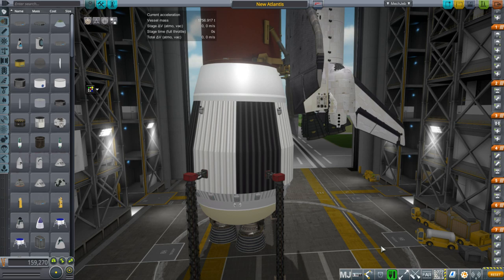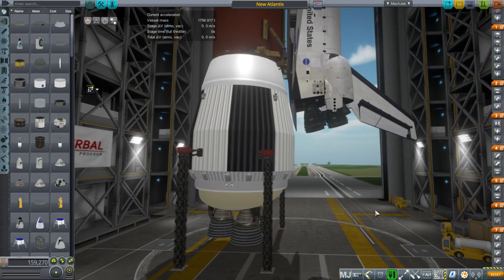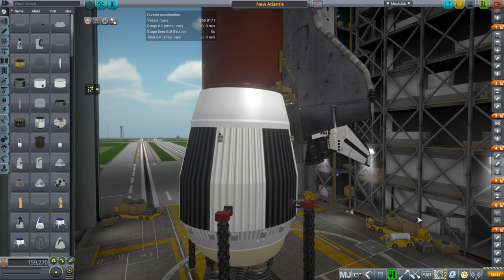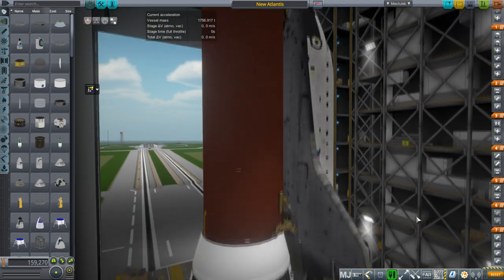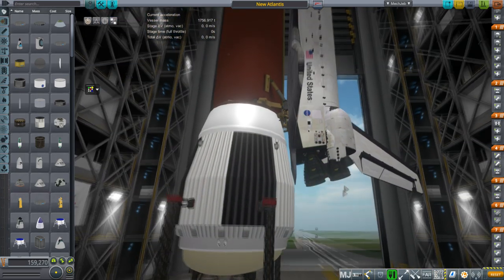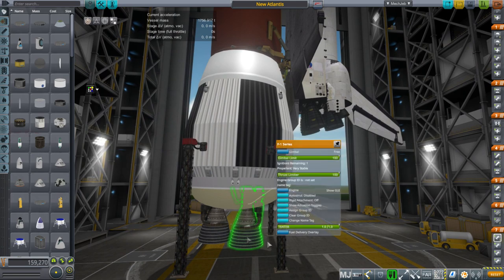Hello everyone and welcome back to Realism Overhaul Sandbox in Kerbal Space Program 1.3.1. In this video I want to present an alternative shuttle concept. This was an actually proposed alternative to using the SRBs on the shuttle — instead of having a reusable booster pack at the bottom of the external tank that consisted of either three or four F1 engines.